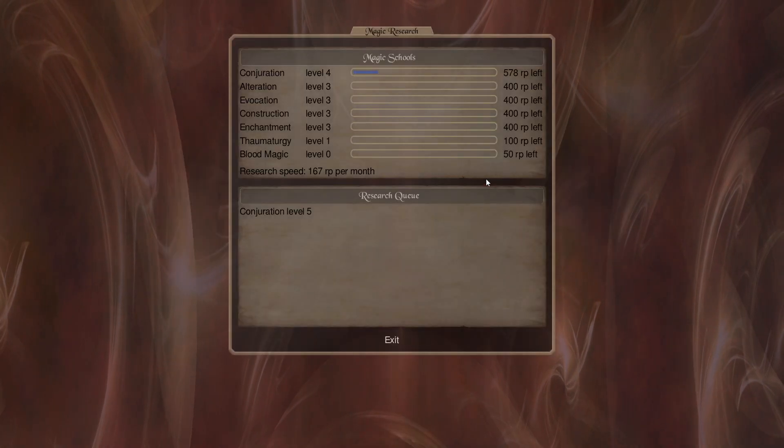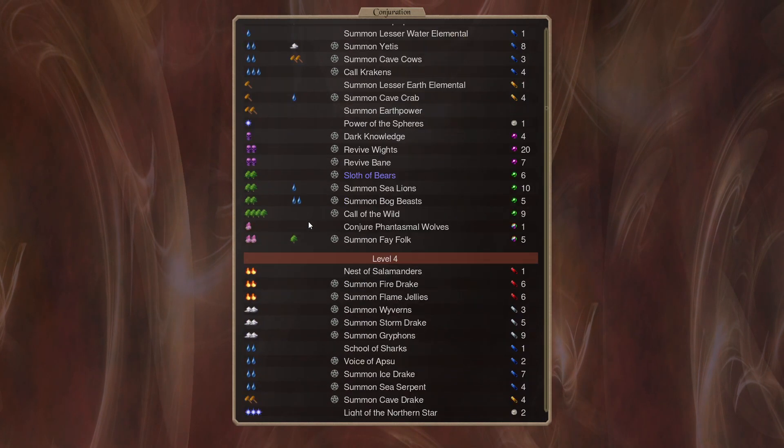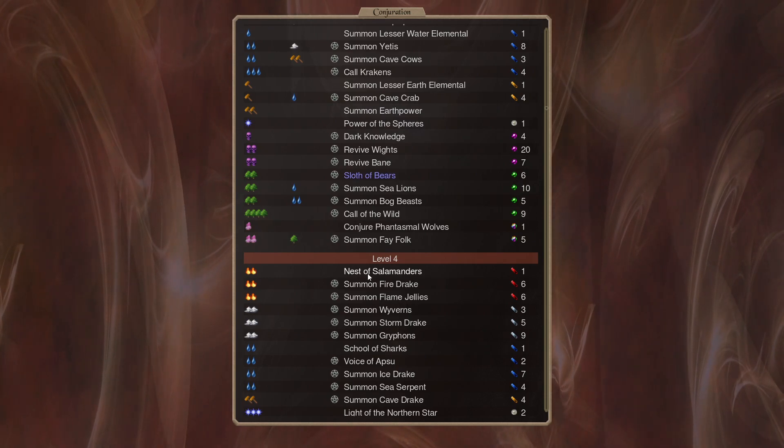Research in Conjuration is completed — we're up to level 4. Now we can go to the Sloth of Bears, we need six Nature Gems and we already have that. Waken the Draugr too — those are undead.